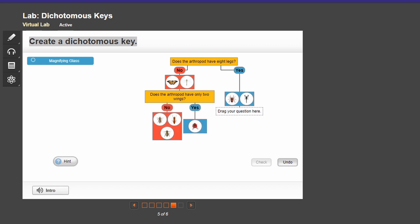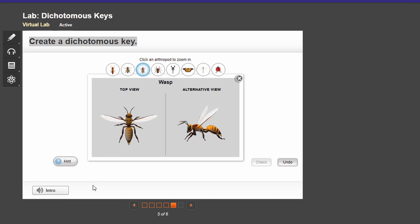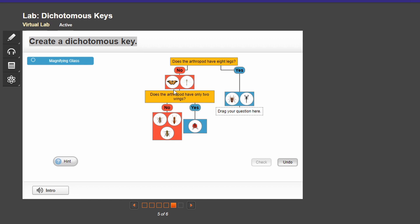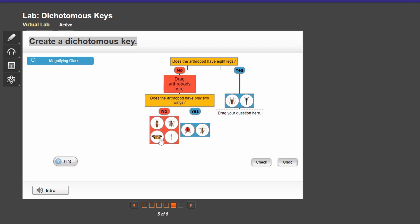Wait, does ants have wings? No, no, no. Those are four wings right there. That wasps have two wings. Interesting, I did not know that. Let's go back. There we go — X button, and the wasps right there, and ladybug, butterfly, and dragonfly. There we go. Check.